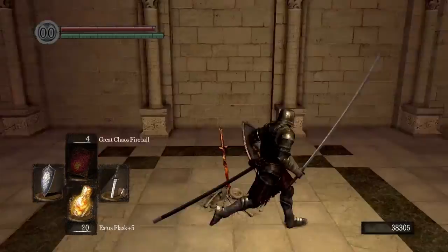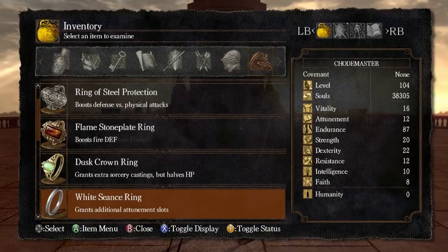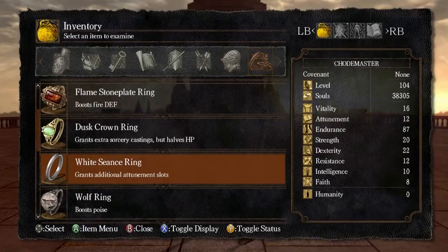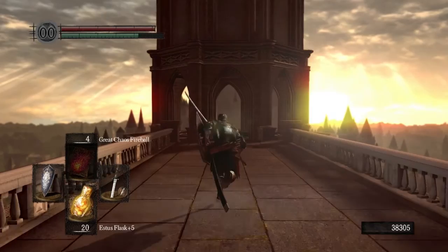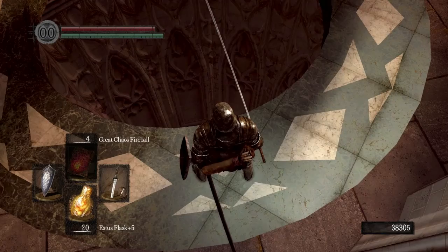One more thing to do here at Anor Londo. Let's make sure I actually have it. So we picked up a ring called the... Did I miss it? I think I missed the Dark Seance Ring. I think you pick that up in the Catacombs and I'm not going back there. So there is one other way to do this. Basically, you can't open the path to this boss without the Dark Moon Seance Ring, which I thought I had but I guess I didn't pick it up.